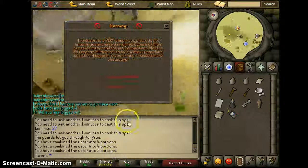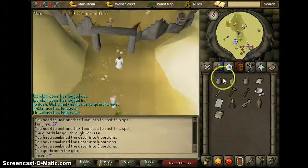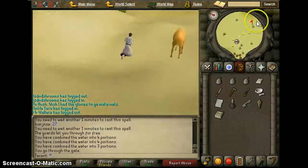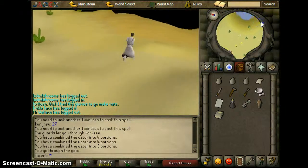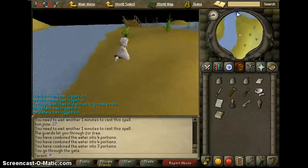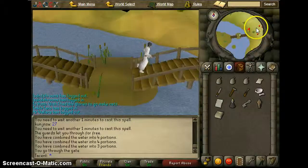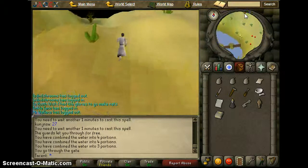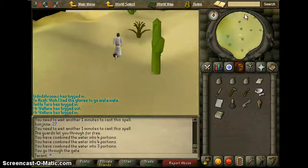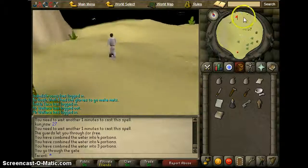All right guys, so we're back at the Shanty Pass. We're going to go through it again. I finally stopped being such a warrior warden and lessened some of my water skins. We're going to run toward the Ruins but not go exactly there yet — just keep heading east. After we cross this bridge, we're going to go north.